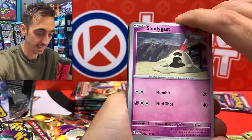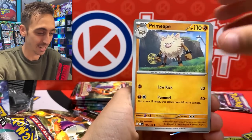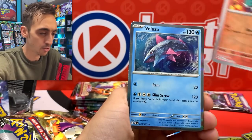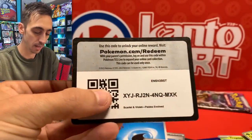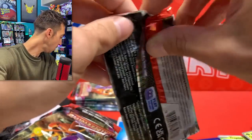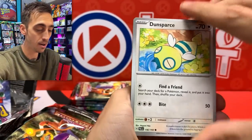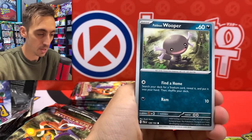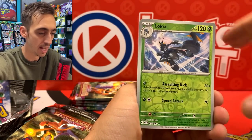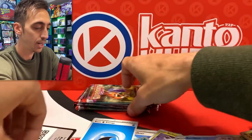Let's see if there's a gold in these last 10. We've got Bramblin, Fletchinder, and Veluza for the holo. Last pack from the right side. I think we're just about at where all of the hits should be for this box — I think there might just be one or two left. We've got the Low Kicks, Arctobax, and Oricorio for the holo. Code for you.